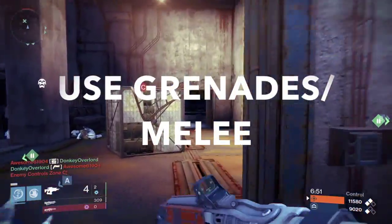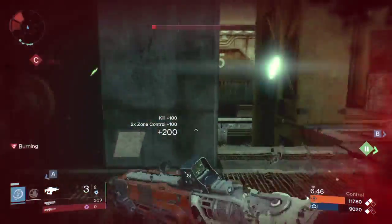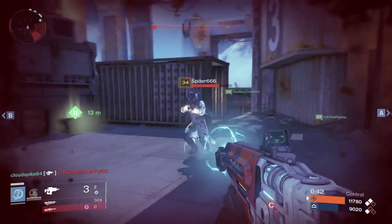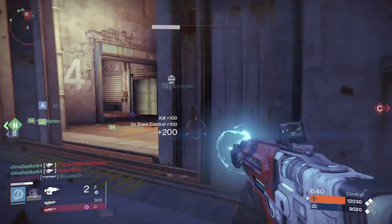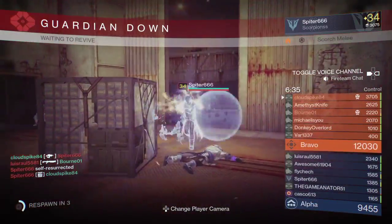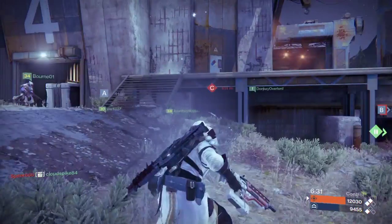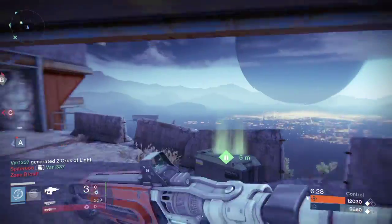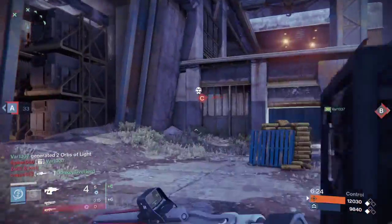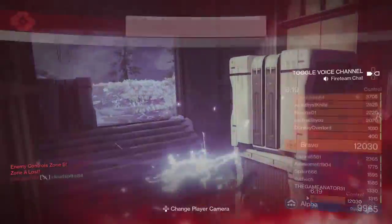The next tip ties in with that: use your grenades and melee wisely. If you have a grenade on your person when you die, you're doing it wrong. If you have a melee up, you're doing it wrong. You need to use those to your advantage, especially the melee. Melees are very powerful in Destiny, and the Warlock one especially has a very long range. A lot of times there are other things associated with those melees, like recovering health or gaining a shield, that you are going to want to use.